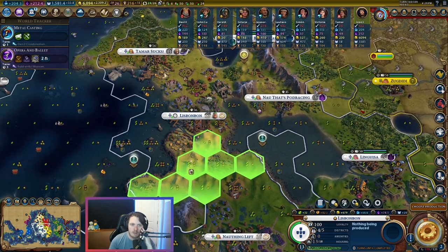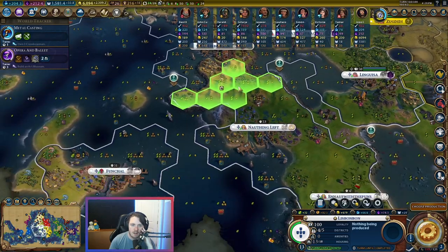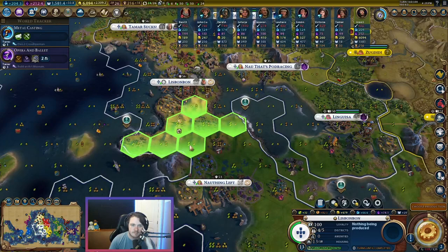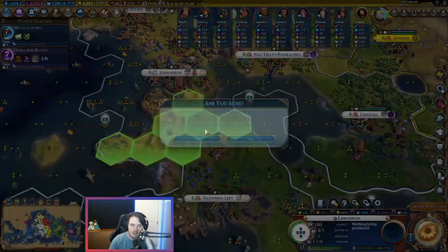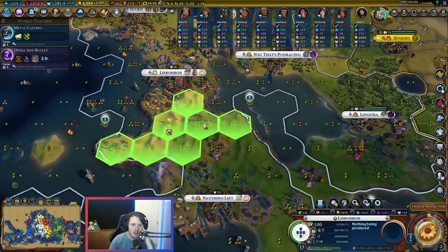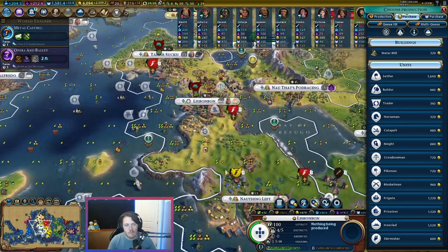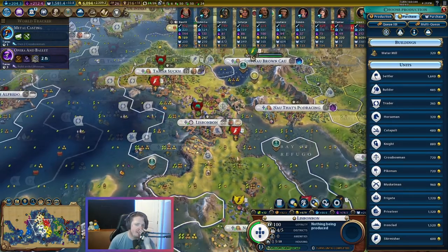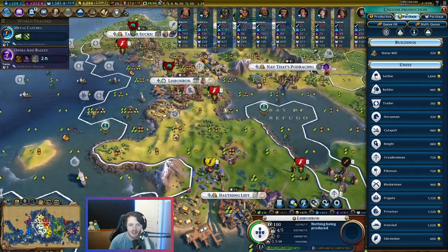Himiko has 20 turns left — we need an army first so we are going to delete her and buy her back. Then we build an entertainment complex here just to get a stadium that hits a bunch of cities. We're going to need amenities really badly. We can put two theater squares next to it too. If it goes here it misses this city though. There's no actual difference between these two tiles other than the theater square here would get another plus one. Maybe I build the industrial zone here — I built the theater square here already, so I can't build another theater square over here.